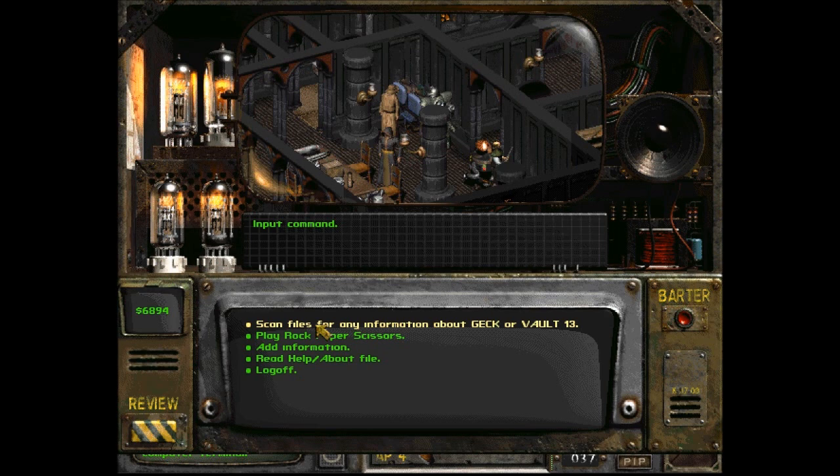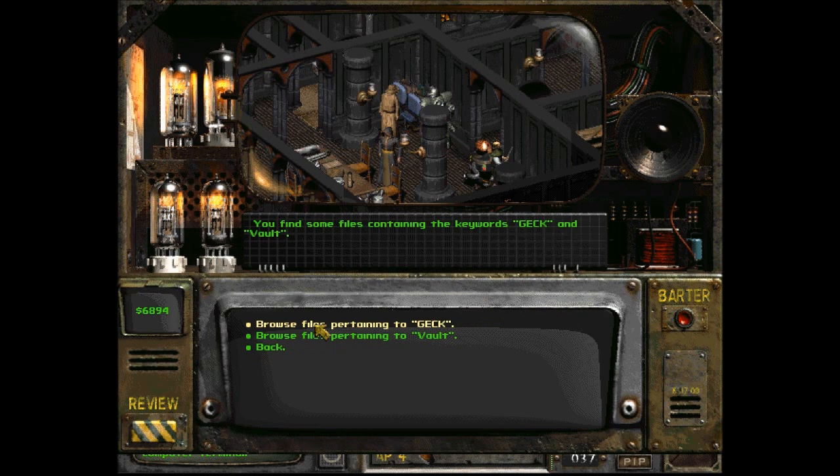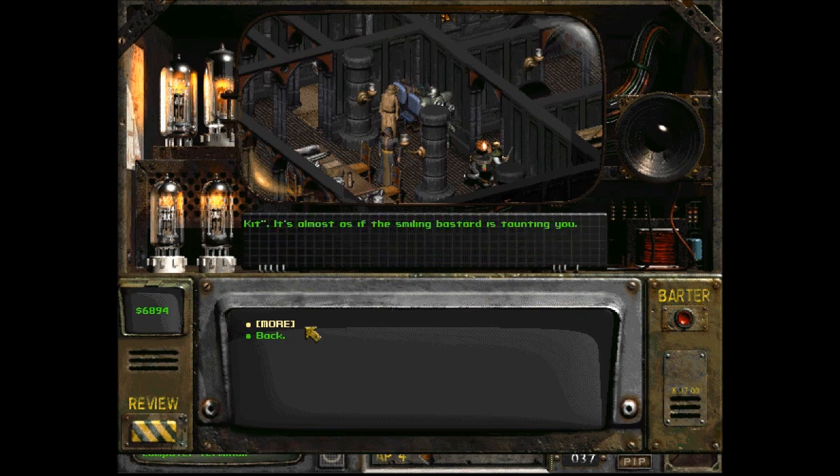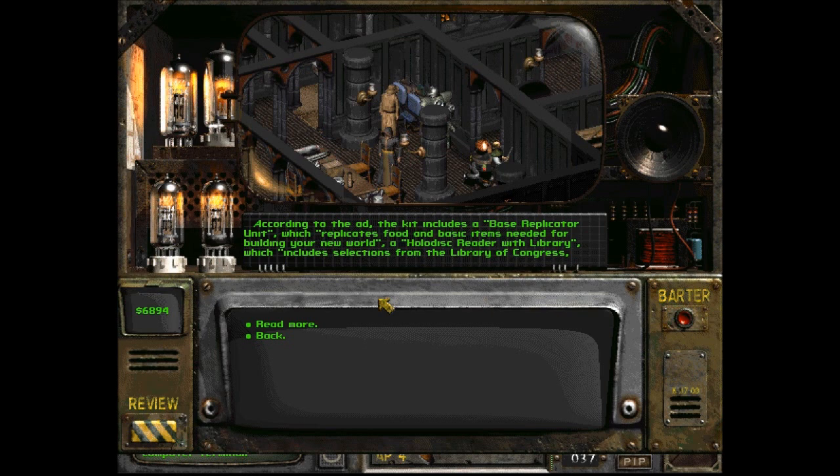Scan files for any information on GEC or Vault 13. You find some files containing the words GEC and Vault GEC. Your eyes widen and your heart quickens as you discover what appears to be an old advertisement for a Garden of Eden Creation Kit. The ad depicts a grinning cartoon guy in a vault suit holding up a large case that says 'Survival Kit.' It's almost as if the smiling bastard is taunting you. According to the ad, the kit includes a base replicator unit which replicates food and basic items needed for building your new world, a holodisc reader with library including selections from the Library of Congress, a complete set of encyclopedias and other life-saving information — all contained on 460 handy holodiscs.